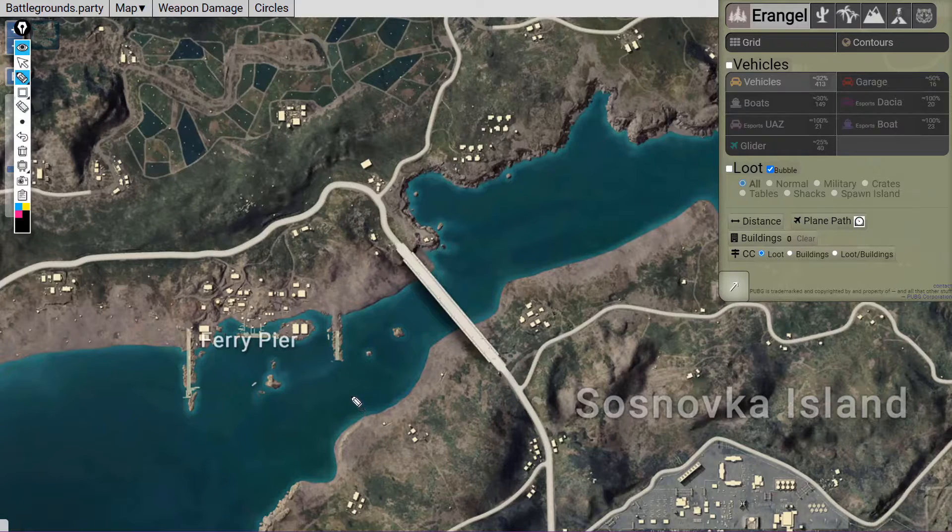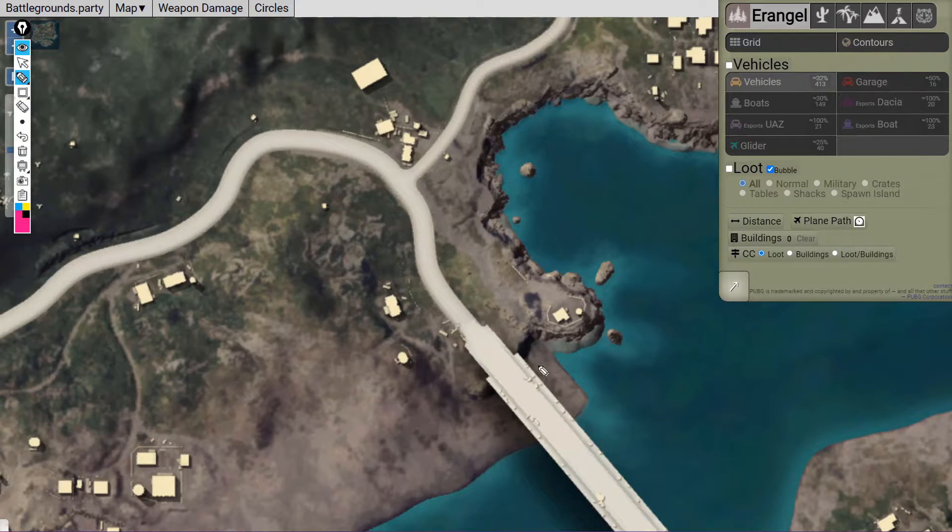Don't use a vehicle to block the bridge. Instead, try this method: send one player to the top so he can spot if enemies come, one good assaulter to this watch tower, one player to this building who is good at spraying, and one on the ridge here.